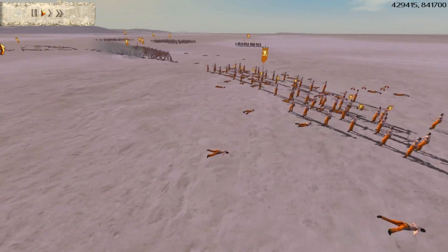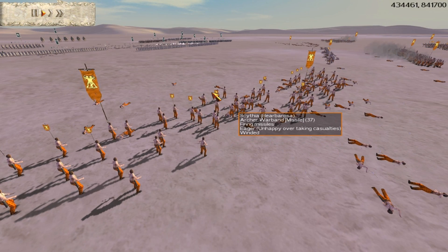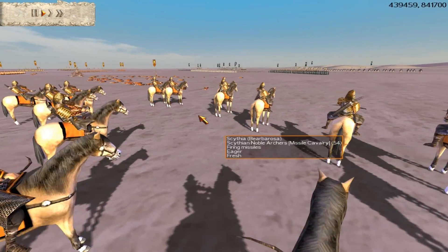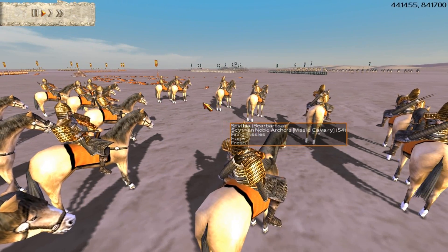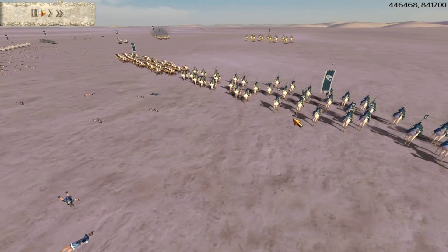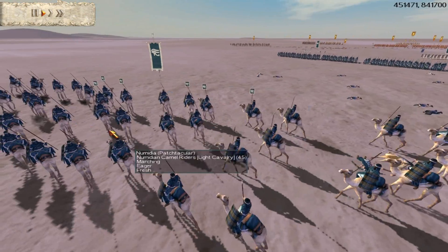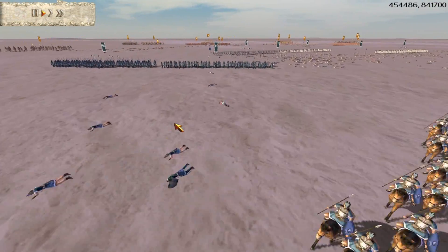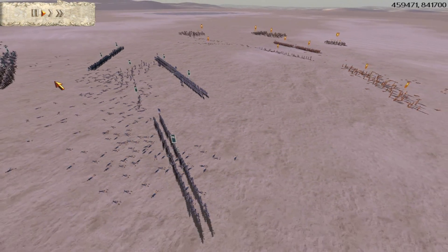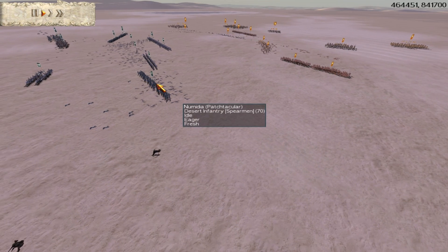This allows the skirmish fight to wind down — my opponent is going to win the skirmish fight but I'm not terribly concerned with the number of foot archers he has left. I am concerned with the Scythian noble archers, which he's finally starting to use again — looks like he's going to use them on my camels again. That's a pretty intelligent move because the camels do have a frightening effect on cavalry. His infantry is much weaker than mine though, so I'm going to attack his infantry while supporting my cav with these desert infantry, which get a bonus in the desert.